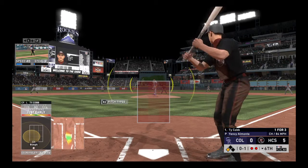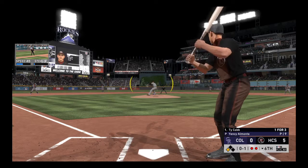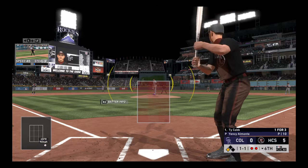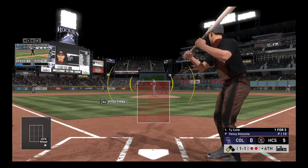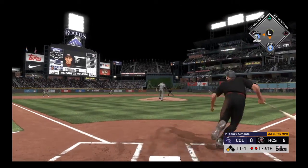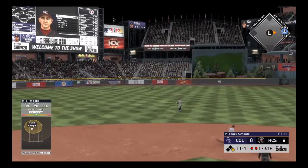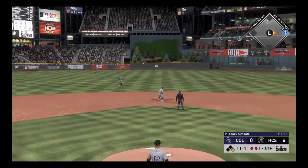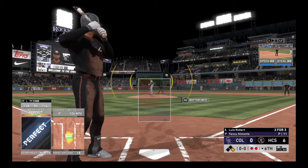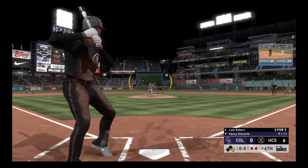Now a swing and a miss — took something off that one, and it's strike one. Got to sit middle-middle when a guy's trying to pitch around you. If he's going to give you first base, take it. The 1-1 — back up the middle and in for a base hit. And the runner scores from third as they extend their lead. Now to the plate: Luis Robert.